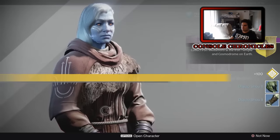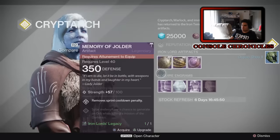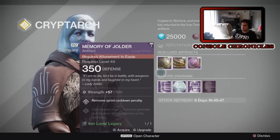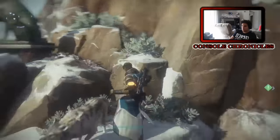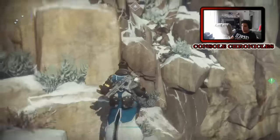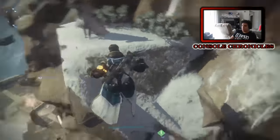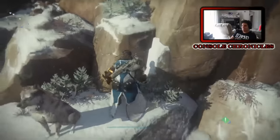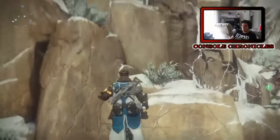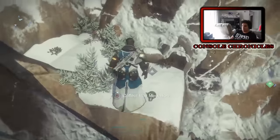The next step is going to be finding medallions. I've so far only gotten one medallion - it's going to tell you where each of the medallions are, not specifically, but give you a rough idea of where they are. I found one that was actually in the Iron Temple, which is very easy. It'll pop up as a little insignia. You climb up the mountain, find it, redeem it, and then you have to go find six more.